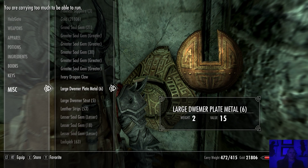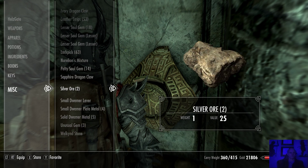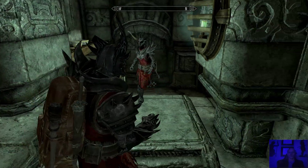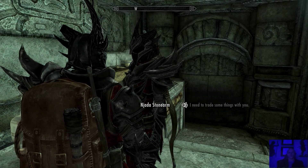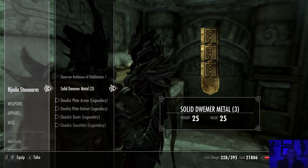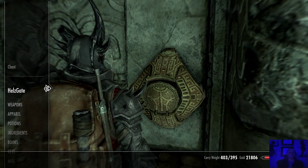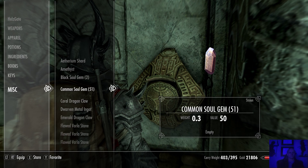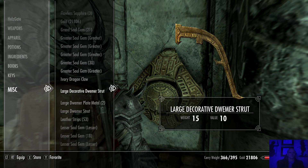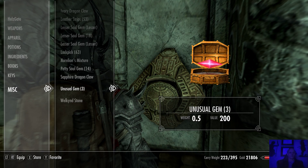Iron ore, large plate - I didn't mean to pick that up either. Alright, let's get out of here. Unload Nadia as well - take it all. Let's get going, get rid of the Dwarven stuff and the iron ore. Considerably lighter now.